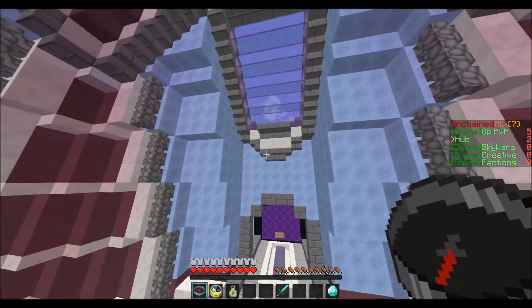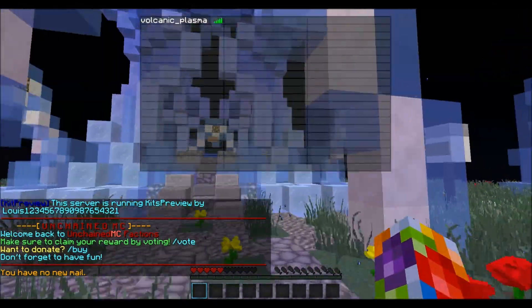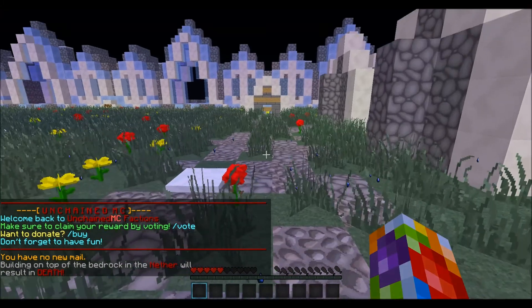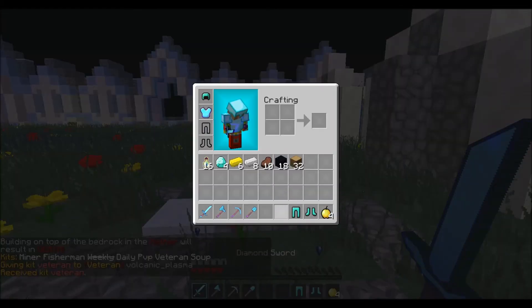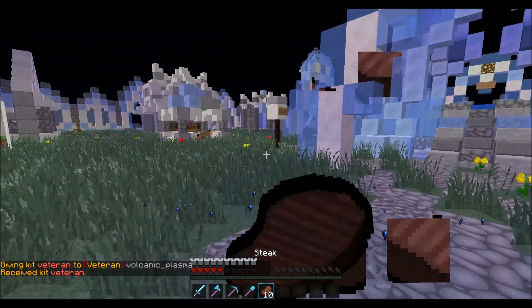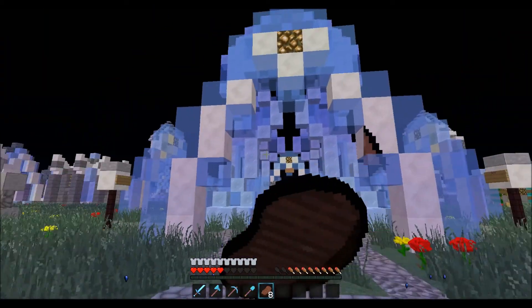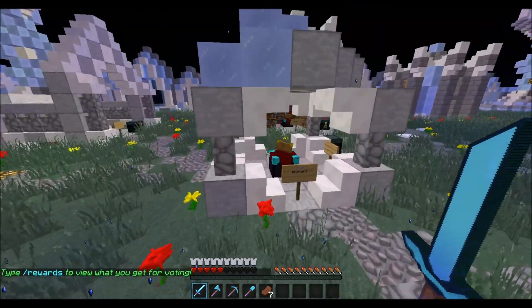Let's continue on to factions. Nice little hub, spawn's looking good. I need some food. Let me get my kit — kit veteran, get that going on. Their kits are by far probably some of the best things I've ever experienced. I love this server so much. This is just their spawn, it's pretty awesome.